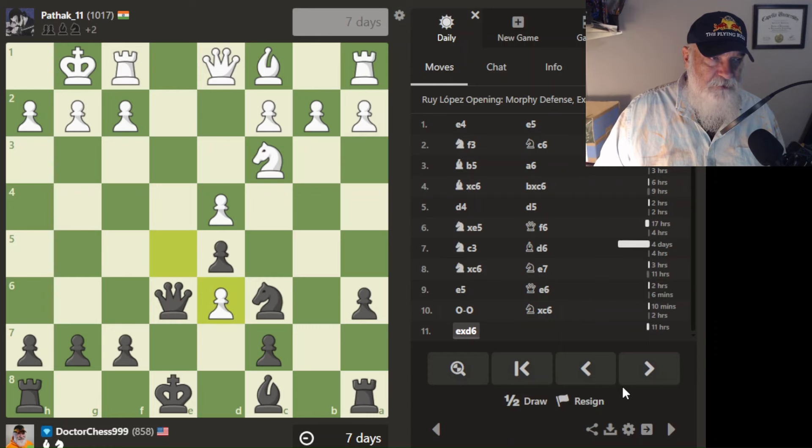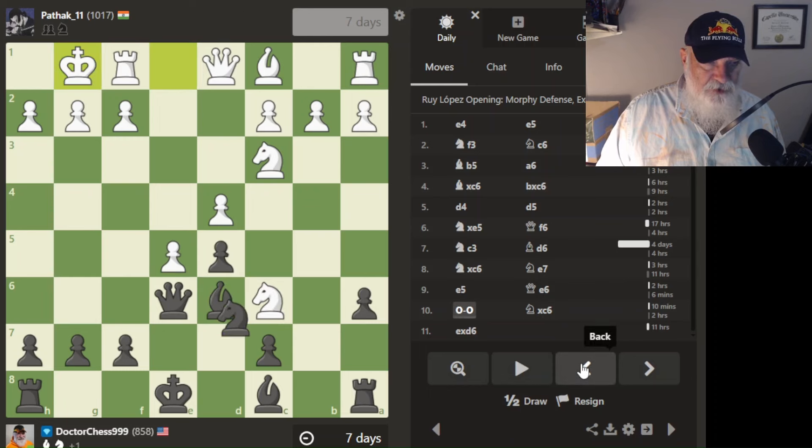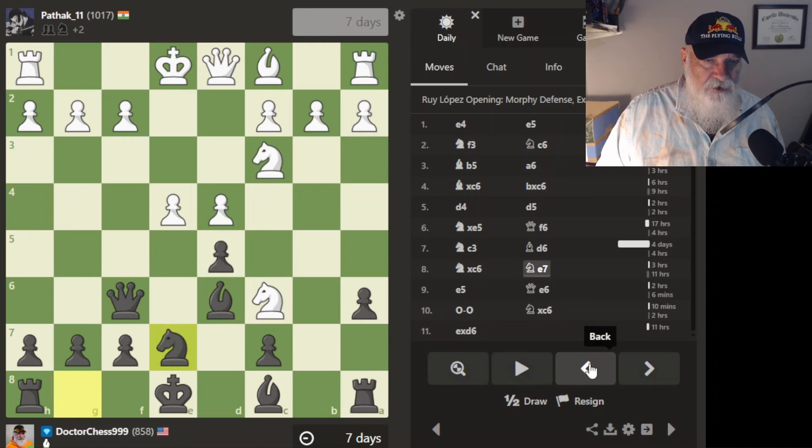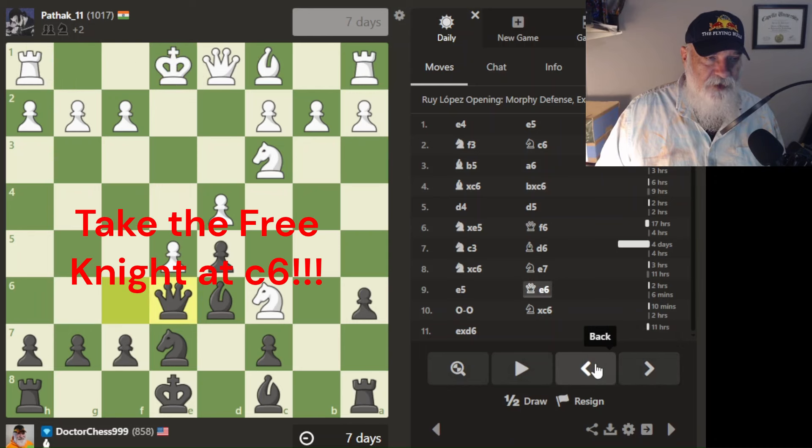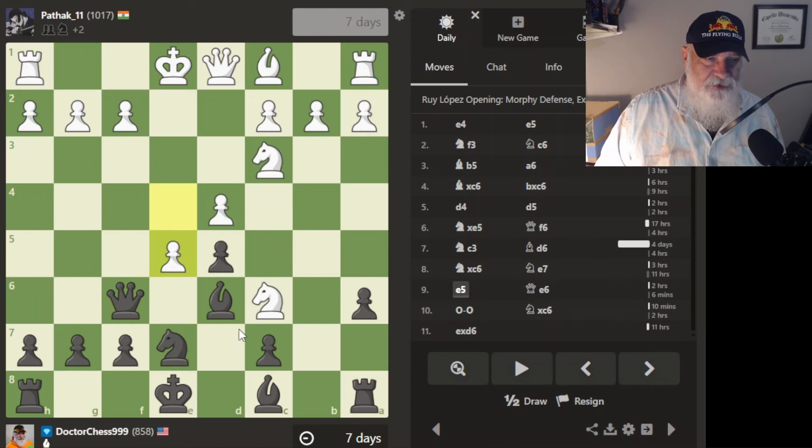This next opponent is from India — he's really good, about a thousand rating. What are the moves that led up to this? He forked my bishop and my queen. I was so sad about that — I just didn't see it. That's the kind of thing that irritates me, that I don't see. I always want to be looking for things that could happen.